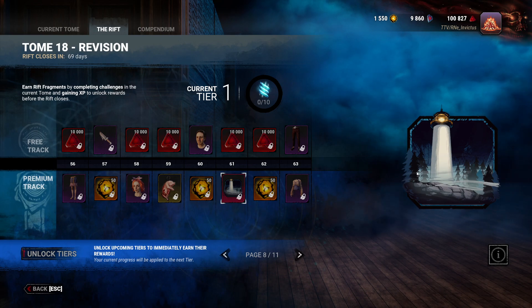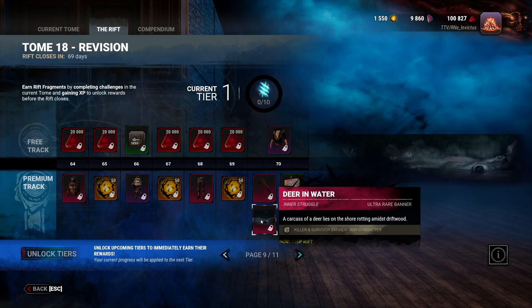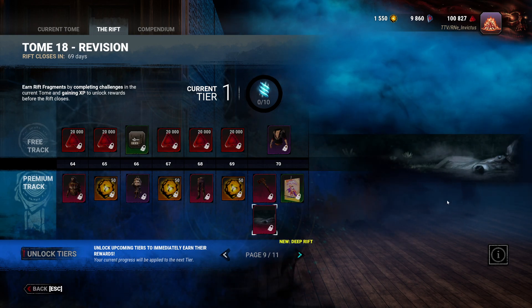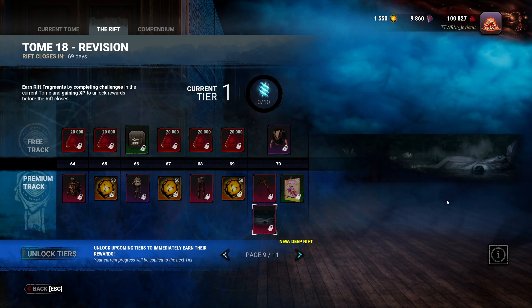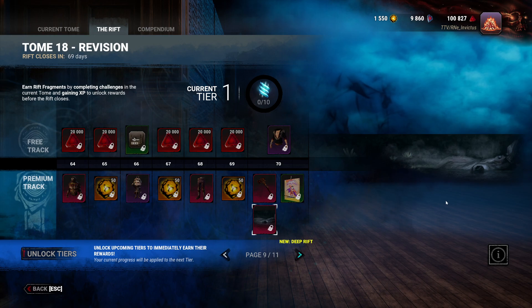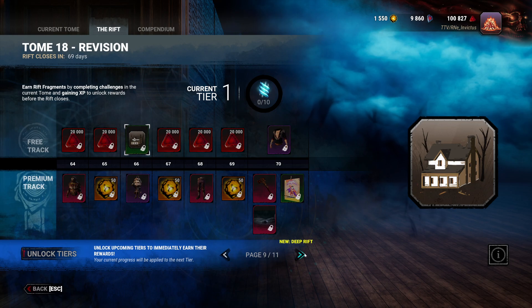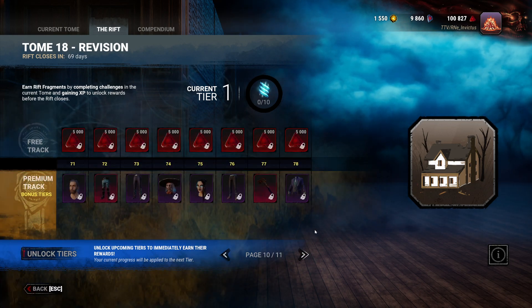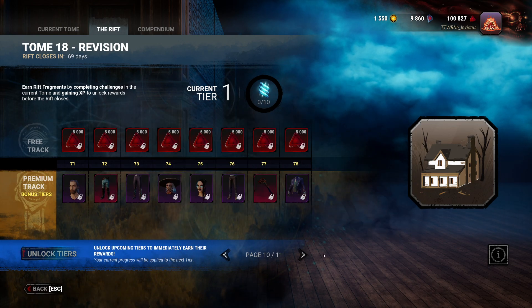One of the animated badges features a lighthouse with fog wisps that appear and disappear, and the banner itself has fog in it. Not sure how this is going to appear on the scoreboard, but it should be fine. At level 66 there's a badge on the free track. Unlike previously, the free track now still rewards blood points the entire way even if you've already completed it.